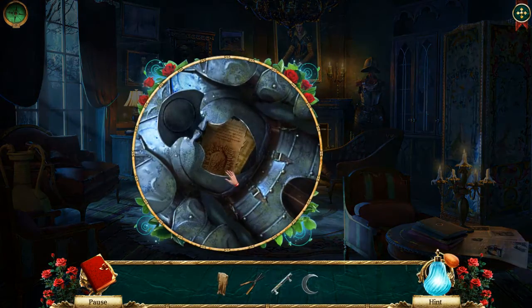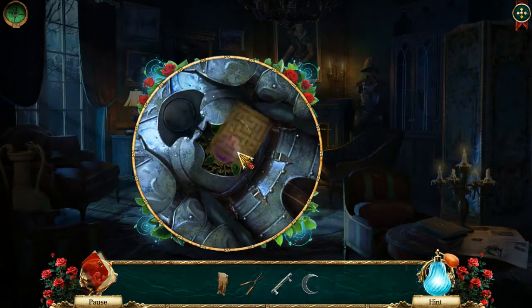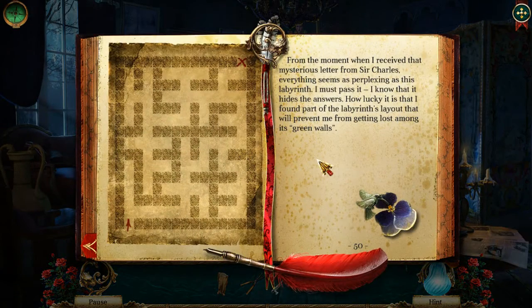I was like, please don't wake it up. I see that it will not be easy to stop you from revealing my secret. A commendable persistence, my possible heir. But I am not about to reveal all my cards at once. Look for an answer in the center of the labyrinth. From the moment when I received that mysterious letter from Sir Charles, everything seems as perplexing as this labyrinth. I must pass it - I know that it hides the answers. How lucky it is that I found part of the labyrinth's layout.